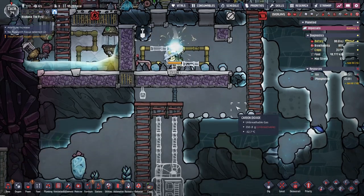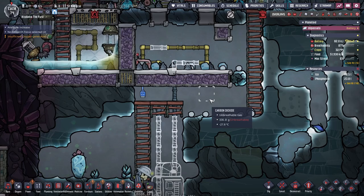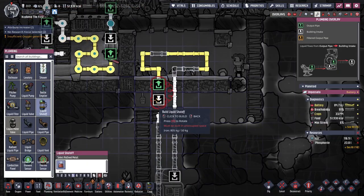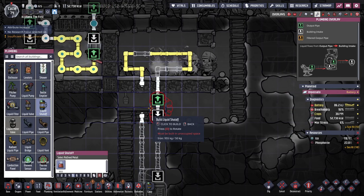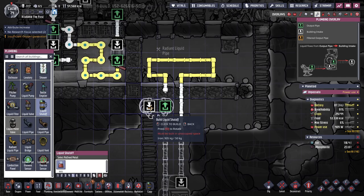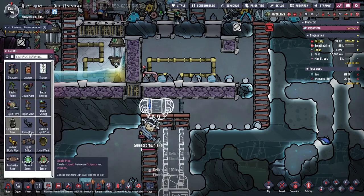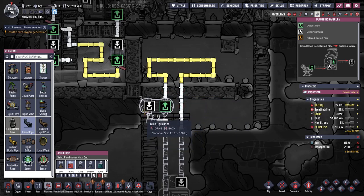And I need the plumbing liquid shutoff, which connects to an automation wire — something like that. I didn't know which side the automation was on. Got lucky. And then a liquid pipe like that — connect that.